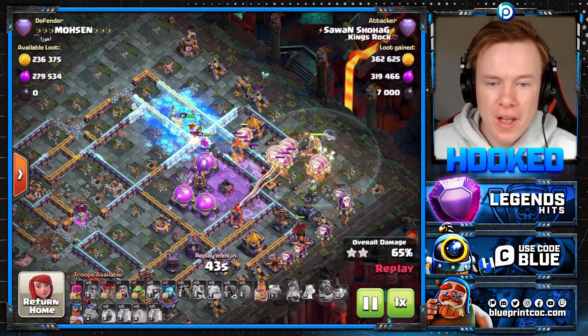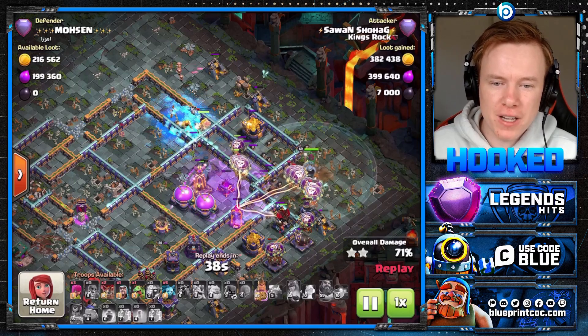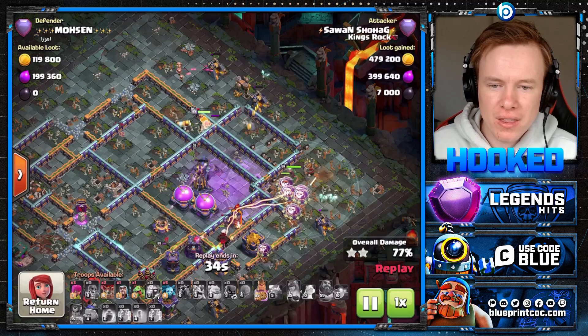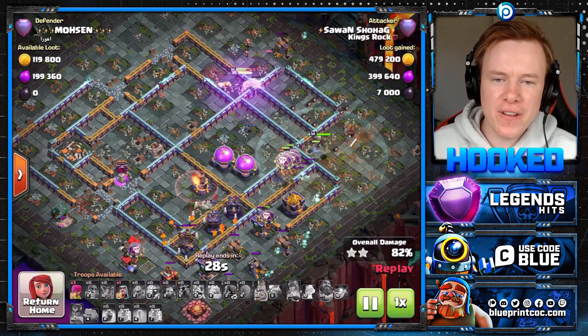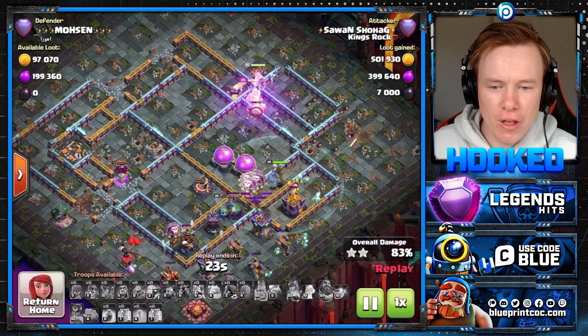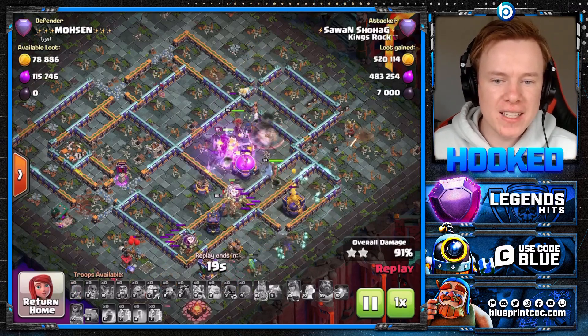This is absolutely wrecked. Warden ability goes off. The Raged Multi is still putting in work, but the RC is going to get rid of the Monolith — beautifully done by her. And the Lalo is just going to take out the rest. There's still a defensive Queen up, but we've only just popped our King ability. Our Queen's back to being full health. This is a crush, and I love this way of taking down bases.